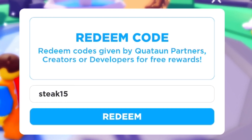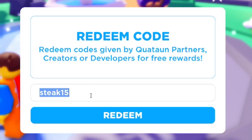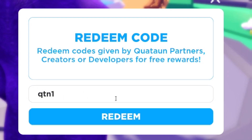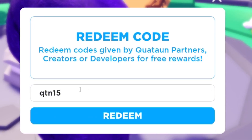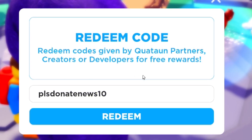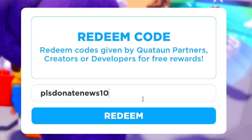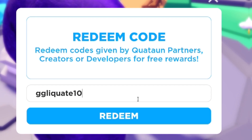Now enter code 'qtn15' — Q-T-N-1-5 — click on Redeem, there we go, already redeemed. And the next code is 'plsdonatenews10' — P-L-S-D-O-N-A-T-E-N-E-W-S-1-0. Finally, you have code 'GGLiquate10' — G-G-L-I-Q-U-A-T-E-1-0 — though I think we may have already redeemed that one.